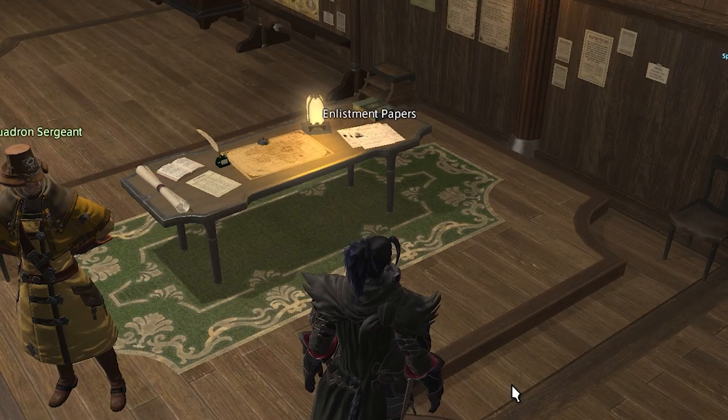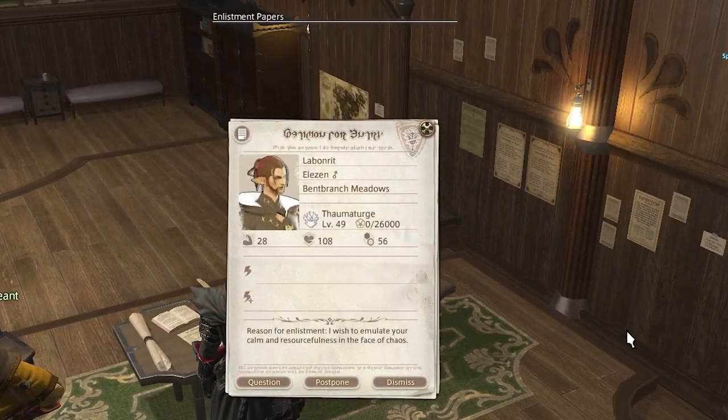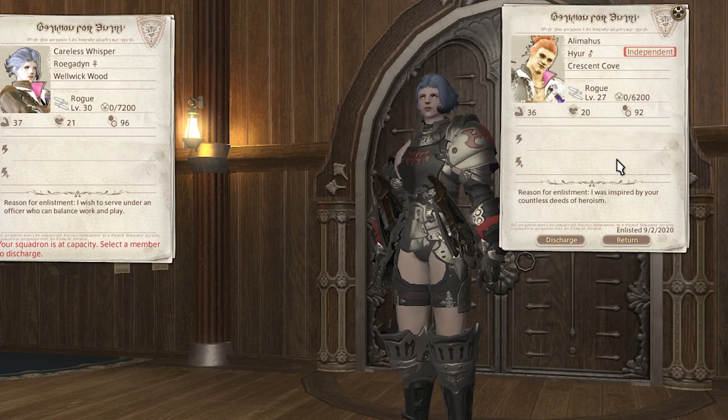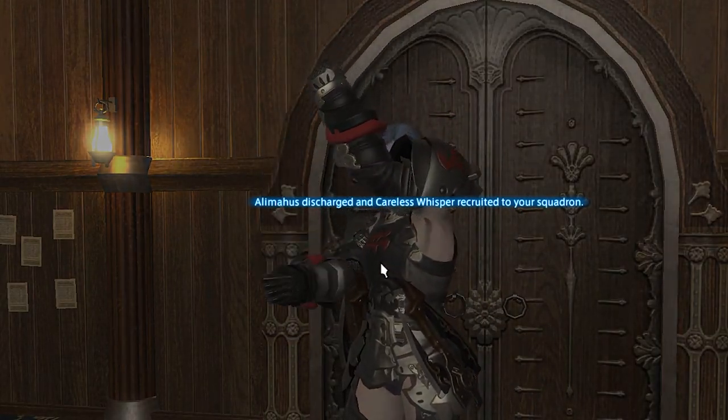Then go back to your barracks in your Grand Company. From there, you can click on the enlistment papers on your table to see who has applied. Before accepting them, you can view their information including their class and their stats. Keep in mind, you can have 8 members total in your squadron. When you hit the cap of 8, you can still recruit more members, but you'll have to choose a member to discharge.